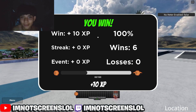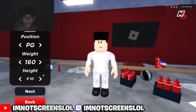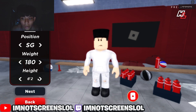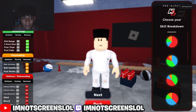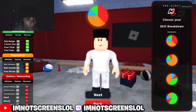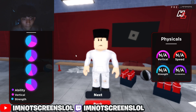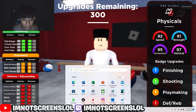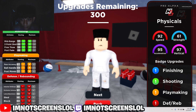All right y'all, let's head to the build creator. As y'all can see we are in the build creator. In order to make this build, you want to be a shooting guard, six-two, one-eighty weight. For the pie chart you want to go with the red yellow. Then for the physicals you choose the fourth one.